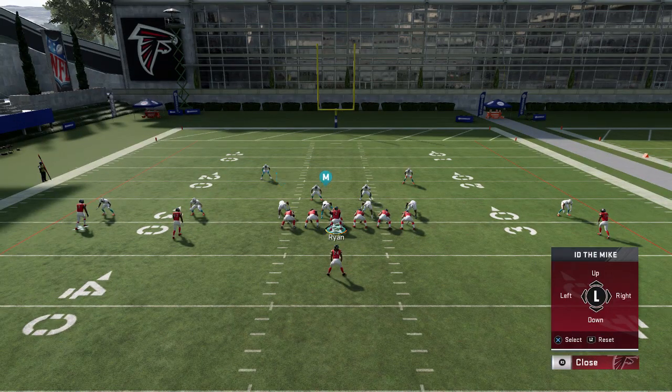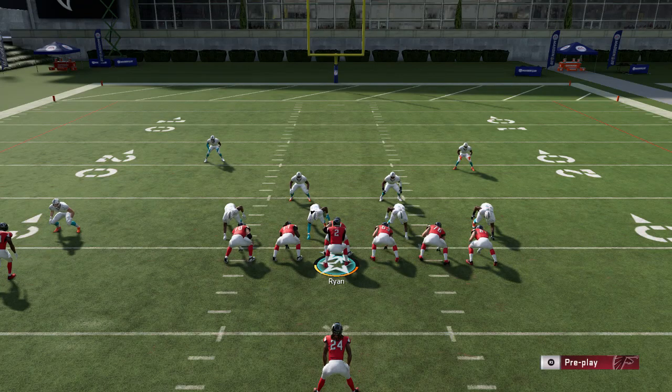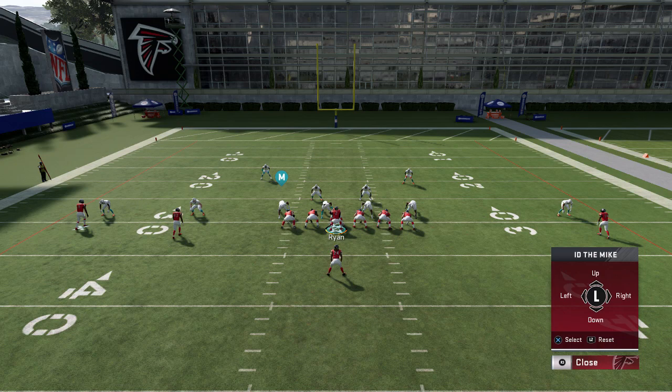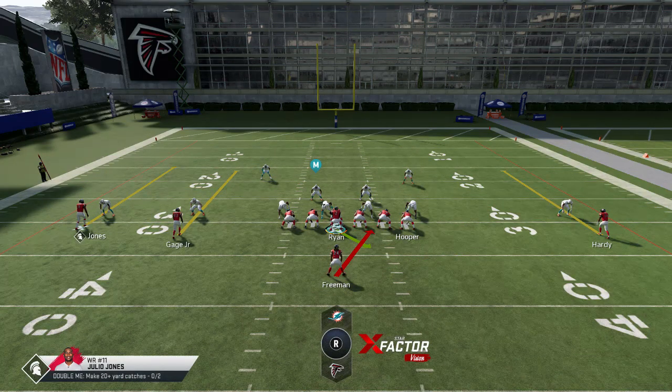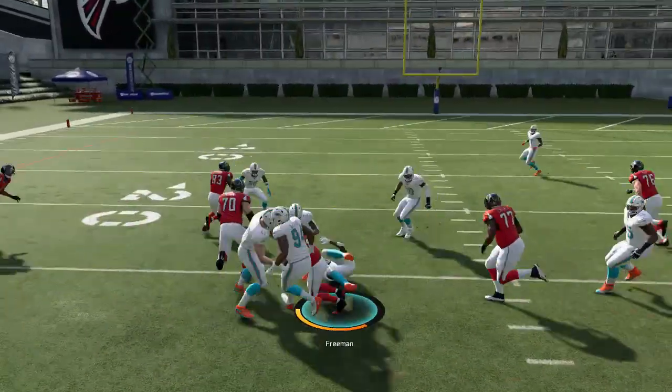I'm doing the pre-snap offense. I'm just looking to see how many people are in my line on the defensive line, how tight they are versus how many people are blocking on my offensive line. We have 70, 77 — one, two, three, four, five, six people on my offensive line. We have one, two, three, four, five, six people on the defensive side. So we should be pretty much covered up.